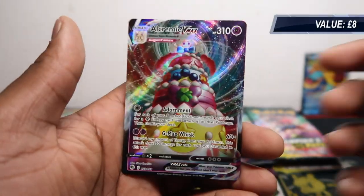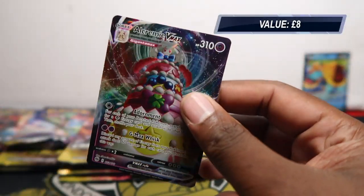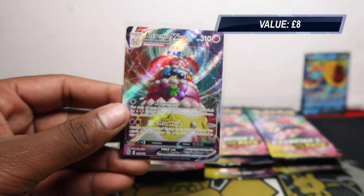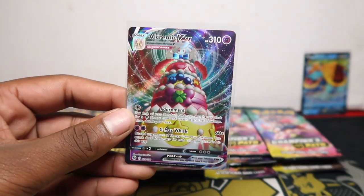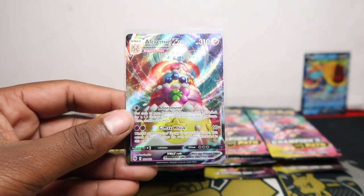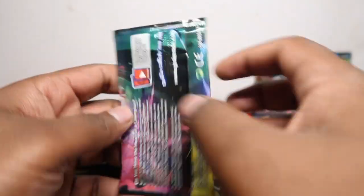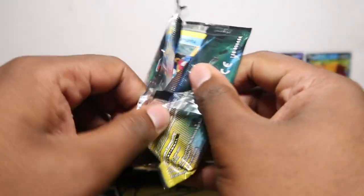Vulpix, Swablu, Carvanha, Ekans, Energy — and oh, that was a very good box! Cramorant V-Max in box number one! So we got Dreadnought V and a V-Max in box number one — that is actually very good. I also have a Japanese version of that, so if you want to buy English and Japanese, let me know.